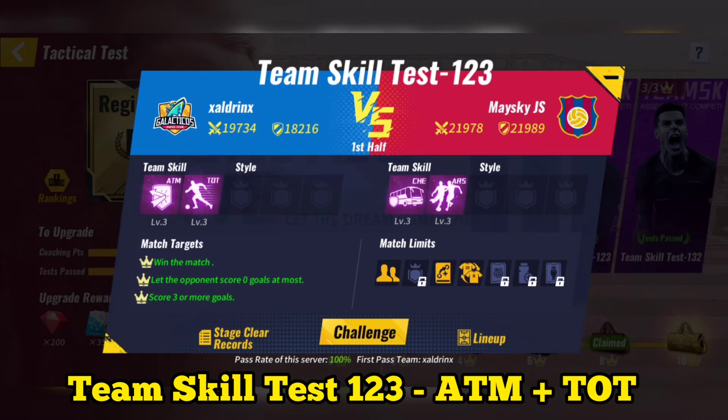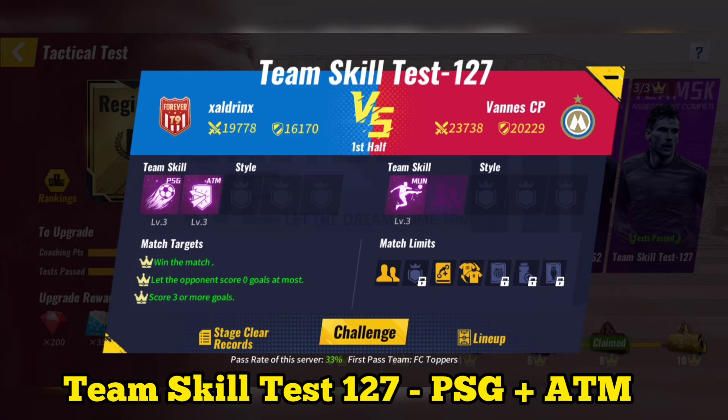Team Skill Test 123. Use Atletico Madrid plus Tottenham. After using special tactics, you can skip the match. Team Skill Test 127. Use PSG plus Atletico Madrid.